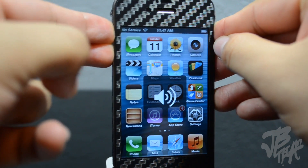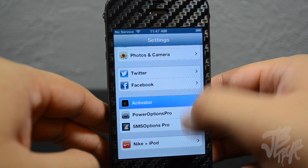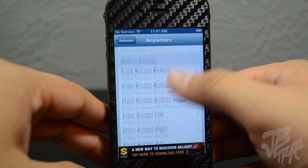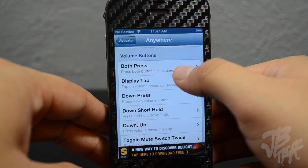You can see it switches back and forth. If you go to Settings and scroll down to Activator, you can actually change the activation method if you wanted to. By default it's set to your volume buttons — both pressed — right there.